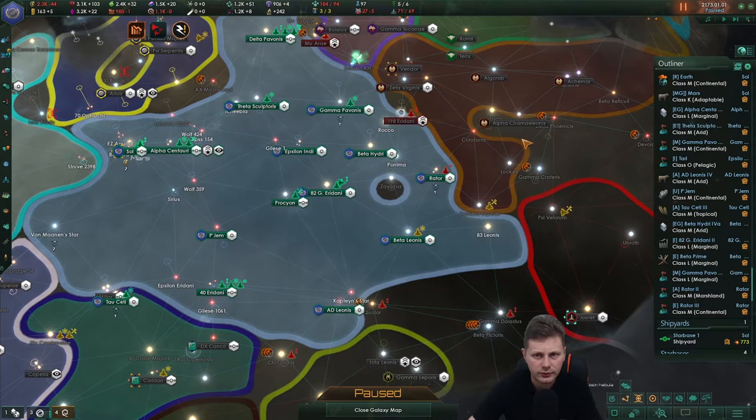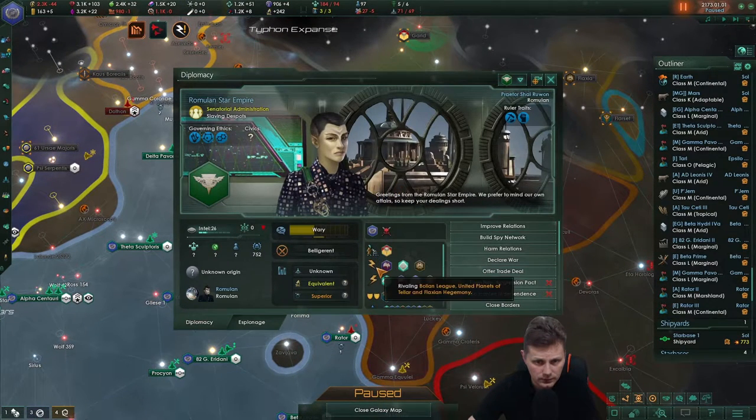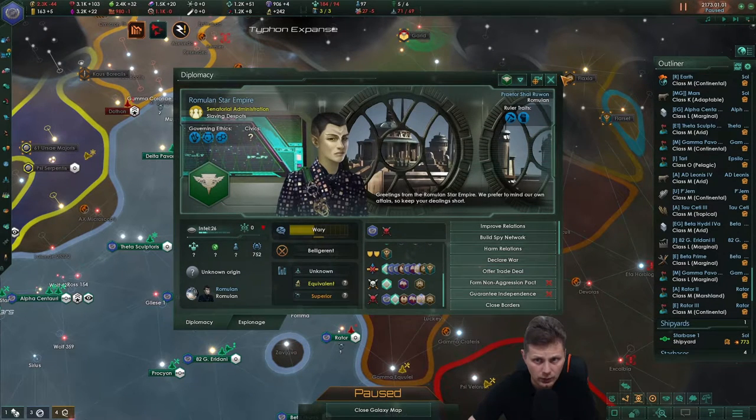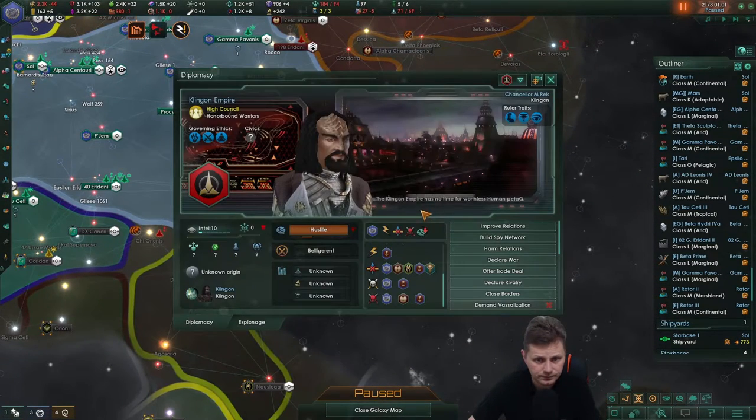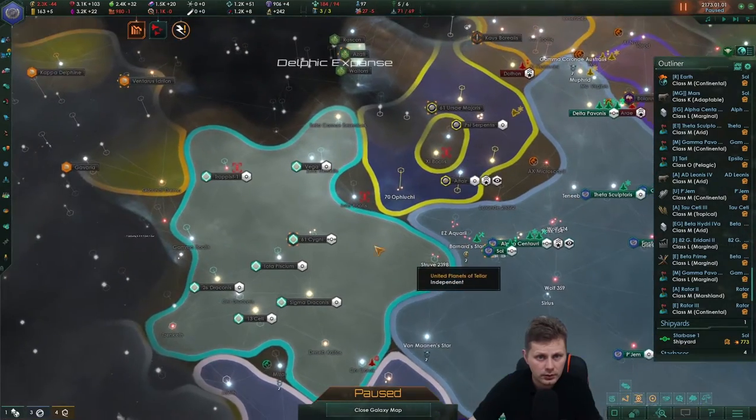The Klingons have declared me their rival. Did the Vulcans do that as well? No. We'll do the same thing — eye for an eye.